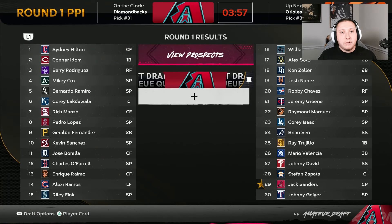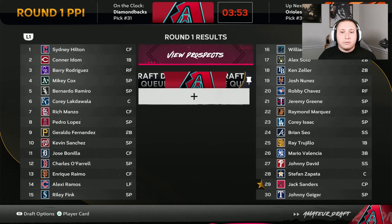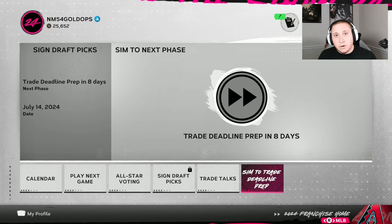We can always go back to the round one results and look specifically at the picks around where we're picking — maybe picks 25 through the next picks beyond that — and take note of those names. I would pull out my phone and take a picture of this screen. Depending on where I'm drafting, I want to know what players are getting drafted in the first round so that we can later go and gather information on those players.